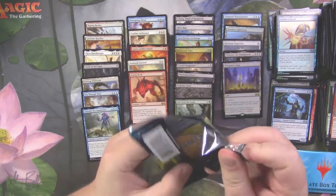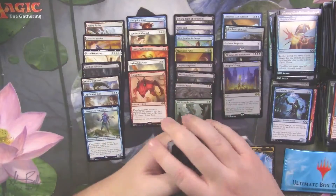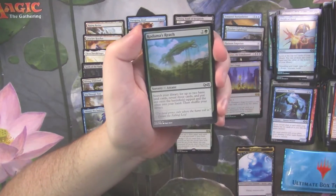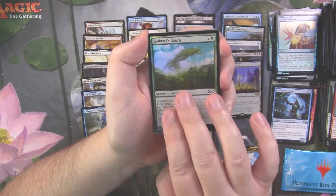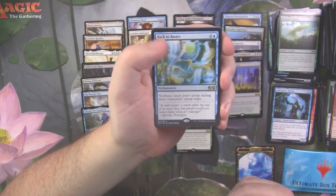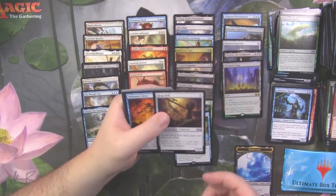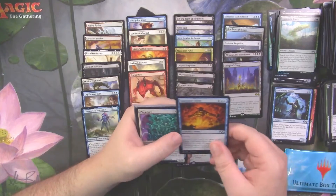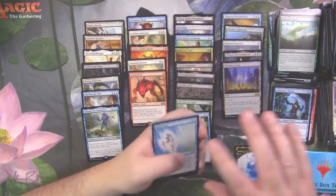This has to be a heavy-hitting box topper for us to be even close to breaking even on this box. Kodama's Reach foil — very nice foil. And Back to Basics — we'll take it. Back to Basics is a very good rare as well; I think it's come down quite a bit in price. Heap Doll, Mahamati Jin, and Plume Veil as uncommons.